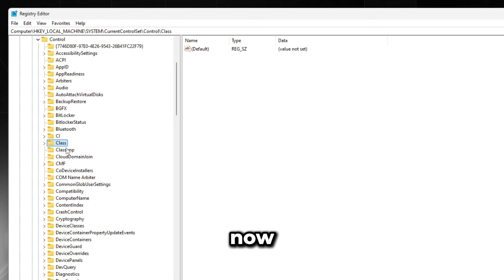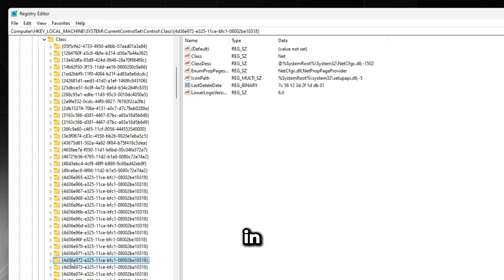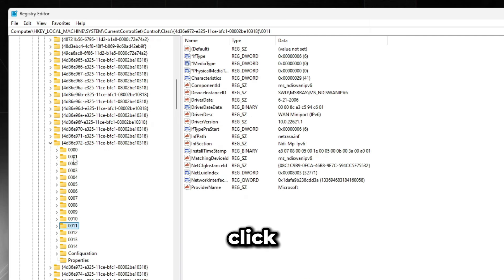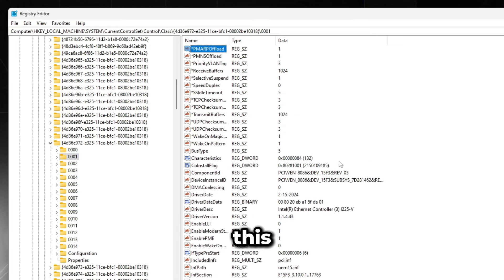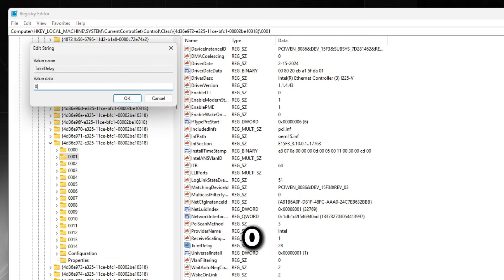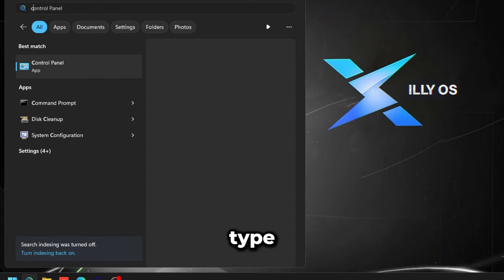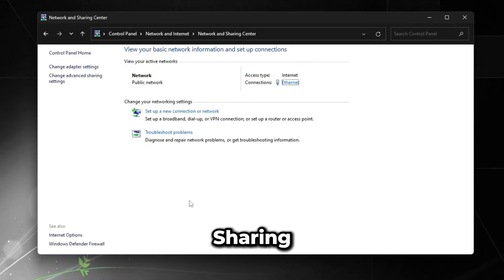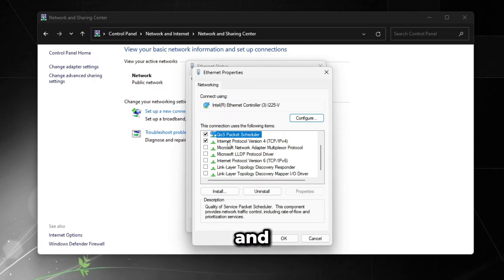For Intel Ethernet controllers only: open Registry Editor, navigate to HKEY_LOCAL_MACHINE > SYSTEM > CurrentControlSet > Control > Class. Find the key ending in 972 in the first group of numbers. Expand it and click through the subkeys, checking Driver Description to match your Intel controller name. Once found, look for TxIntDelay, double-click it, type 0, and press OK. Then close Registry Editor.